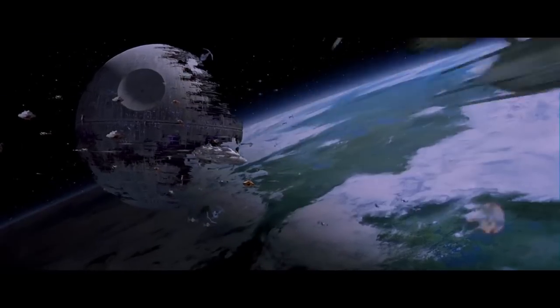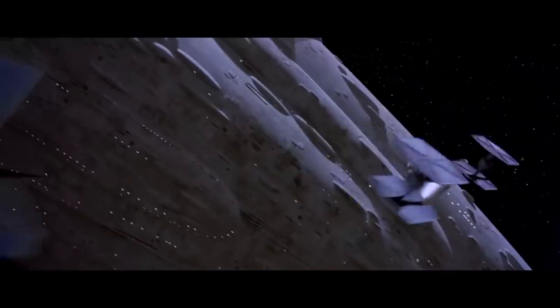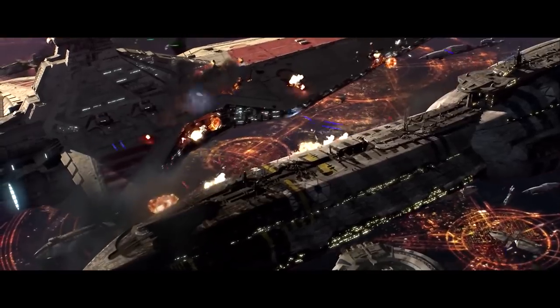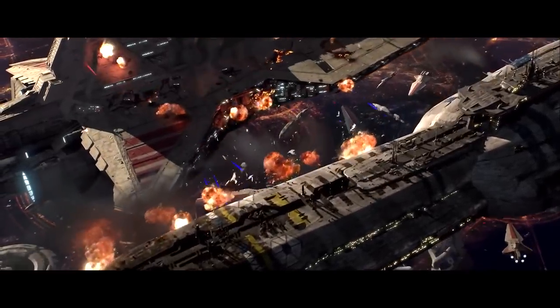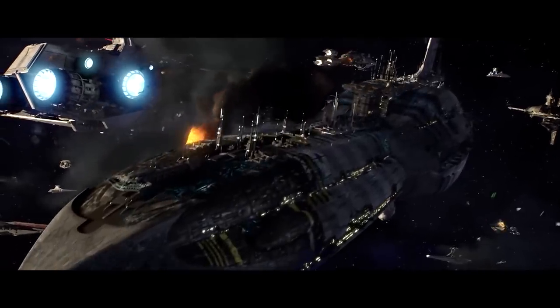Star Wars space battles are typically fought within, or sometimes at the very edge of, visual range, meaning that two capital ships shooting each other can at least see their enemy. That being said, visual information is almost never enough to win a battle.